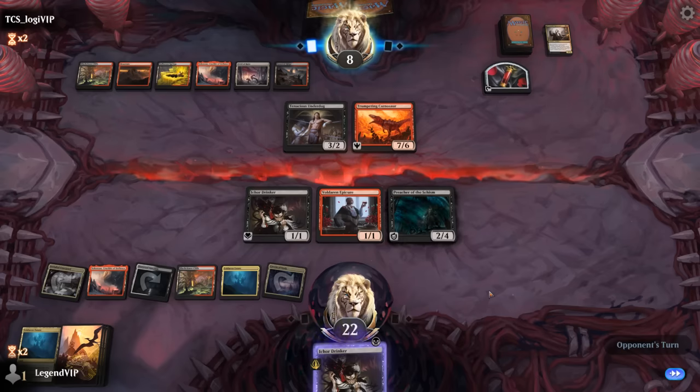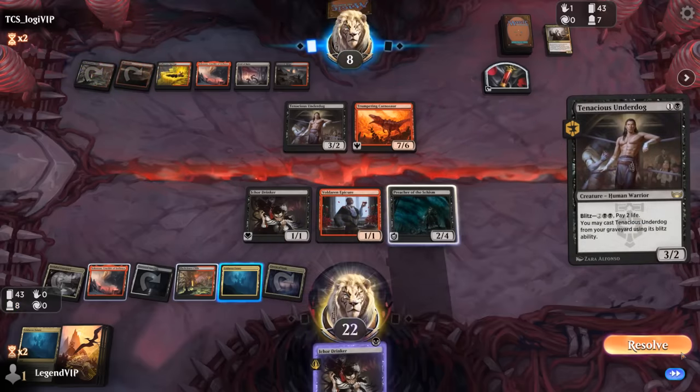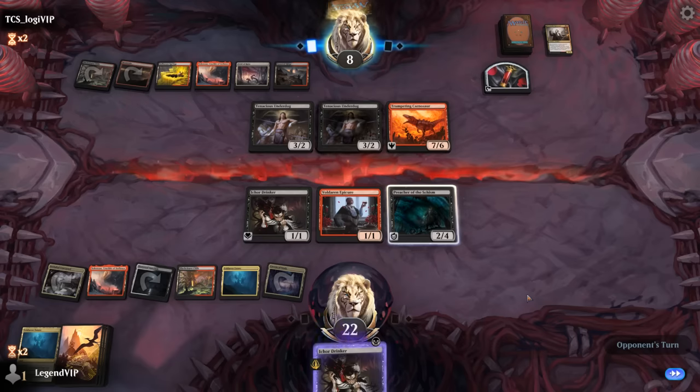This might be our last blood token if the opponent decides to use Field of Ruin. With the untapped land I could immediately use a blood token, but there's still the issue of not having any cards in hand. Drinker can only incubate as a sorcery. It's going to be another Underdog for now — the opponent has one card left.